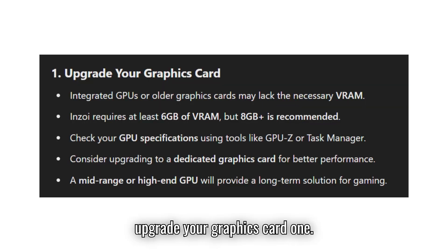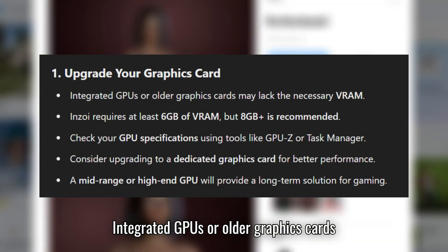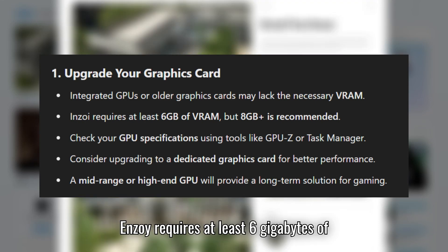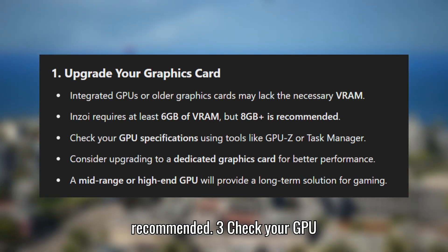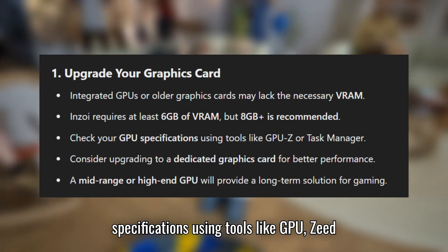Solution 1: Upgrade your graphics card. Integrated GPUs or older graphics cards may lack the necessary VRAM. Enzoi requires at least 6GB of VRAM, but 8GB or more is recommended. Check your GPU specifications using tools like GPU-Z or Task Manager.